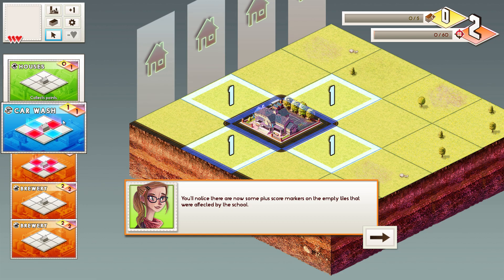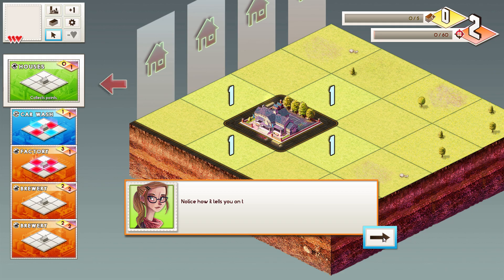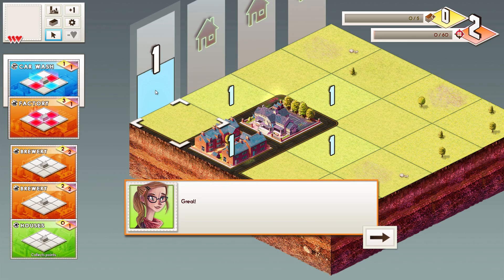Now the next one is a house. For right now you have to choose in a set order — there's only one card you can choose from at a time. Eventually you'll get more choices. So we throw down a house, and that's going to give us a point in the column. We only need two points per column in the very beginning. It's as simple as that, but things get really, really complicated. The target increases and it gets really complicated.